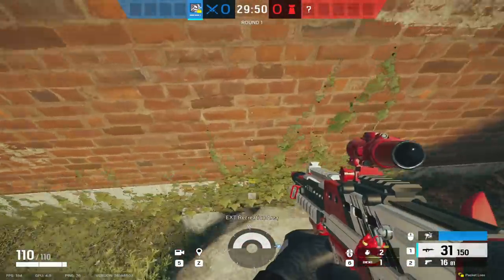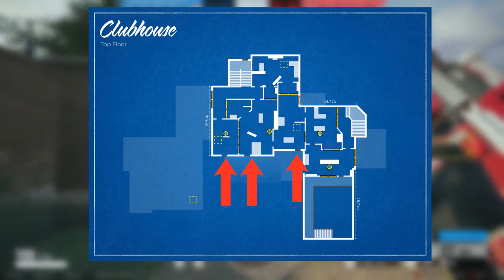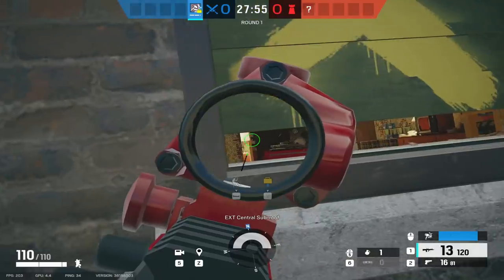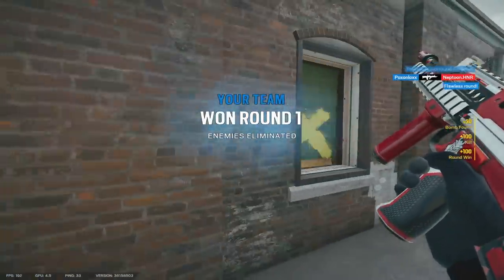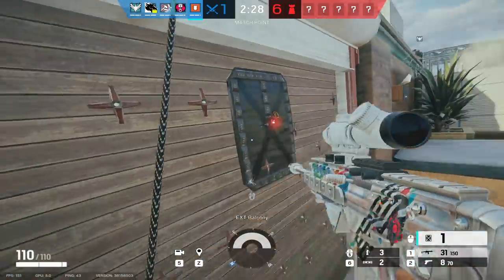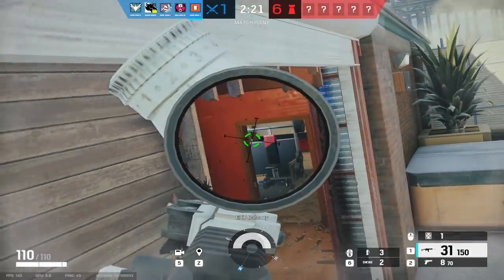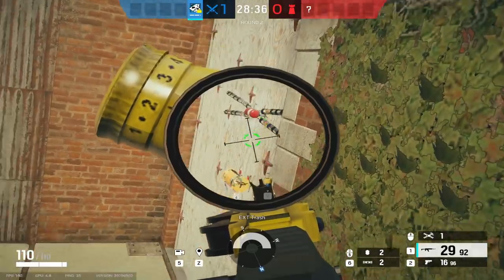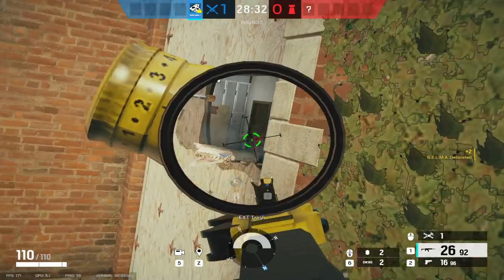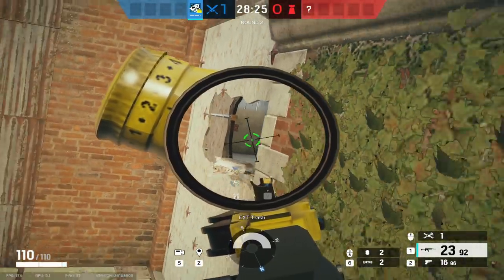Now let's move across the top floor to the gym bedroom bombsite. The first thing to recognize about this site is that it can be easily pressured from outside using the master windows, lodgy hatch, and jacuzzi breach. You can pressure these spots early in the round which can lead to easy kills on sloppy defenders, especially in lower ranks. The angle from the rappel of the jacuzzi breach can see anyone in cache, including behind the weight rack — a very common spot for defenders. Anyone trying to rotate in and out of gym using the default rotate is going to be cut off.